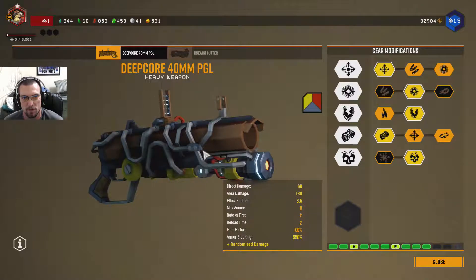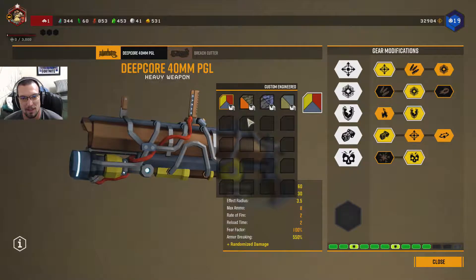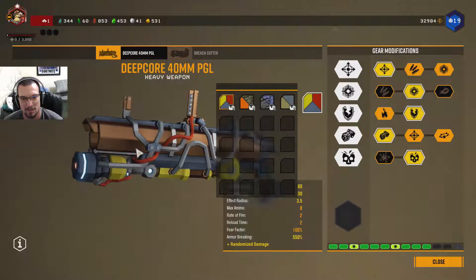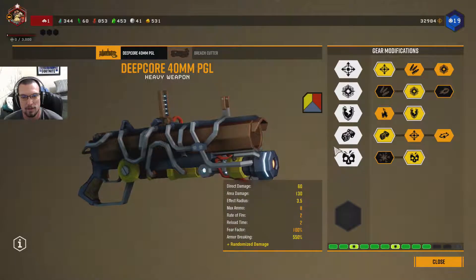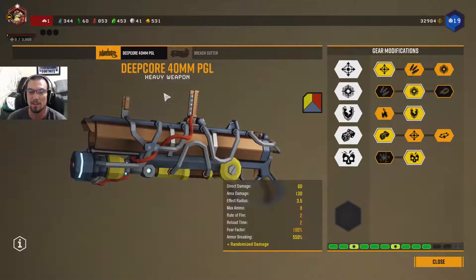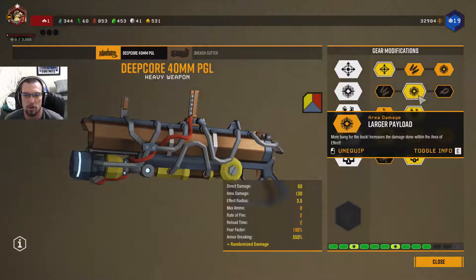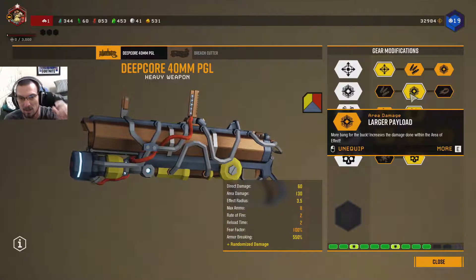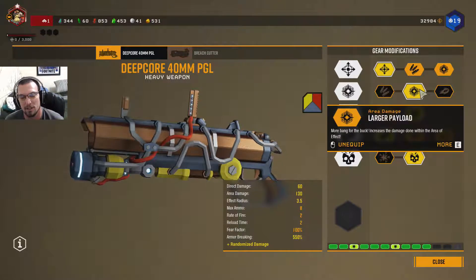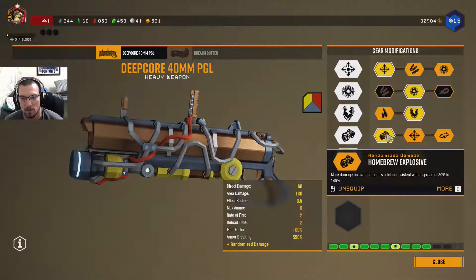Next, we have the Deep Core 40mm PGL. This is the skin I was looking for in my last video — Custom Engineered. It just looks really good. On to the gear. We're using Damage Radius Increase. We're using More Bang for the Buck. Larger Payload — so increase the damage done within the area of effect, meaning the area damage is increased so you'll be able to deal with swarms a little bit easier. Pressure Waves. We have Armor Breaking here — 550% bonus damage to armor on this weapon.